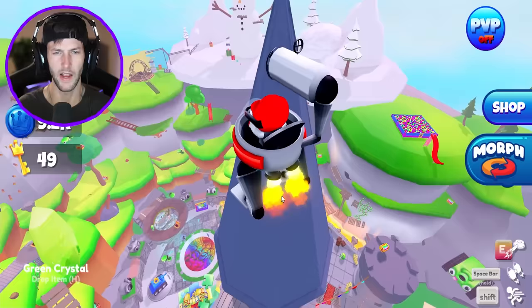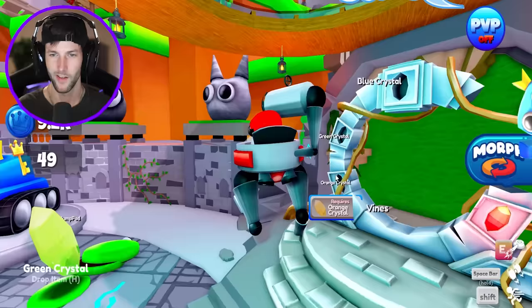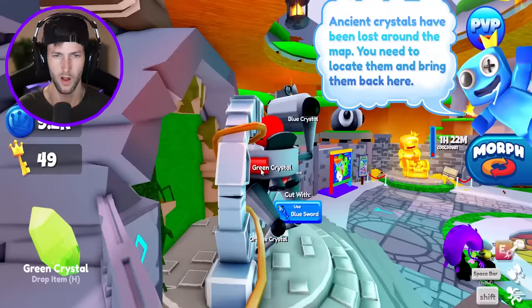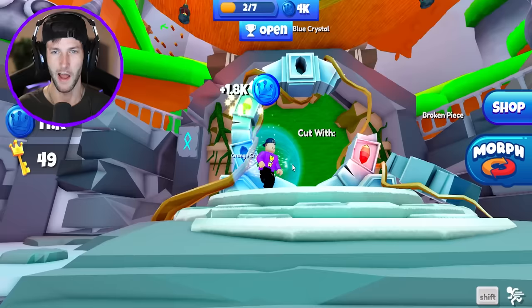We take the green crystal and put it into the teleporter. The game pass was messing it up a bit, but there we go — green crystal placed. Now we just need orange and blue.